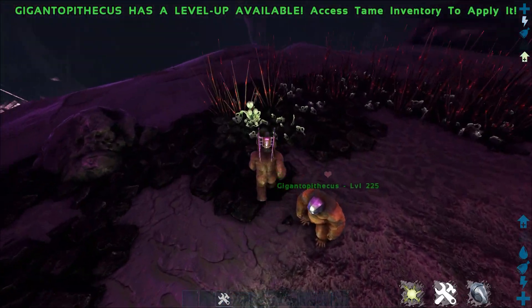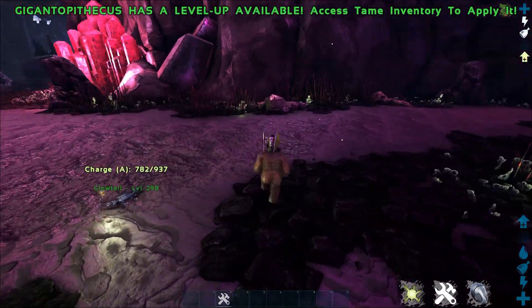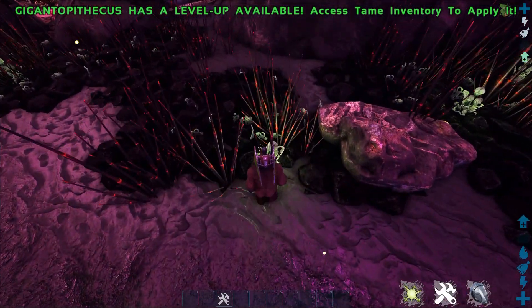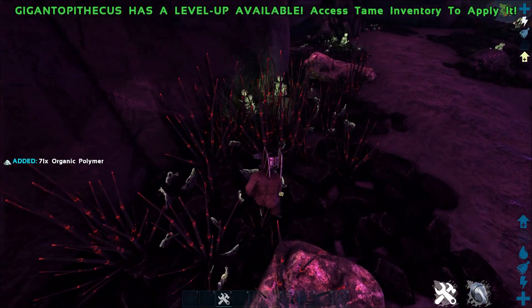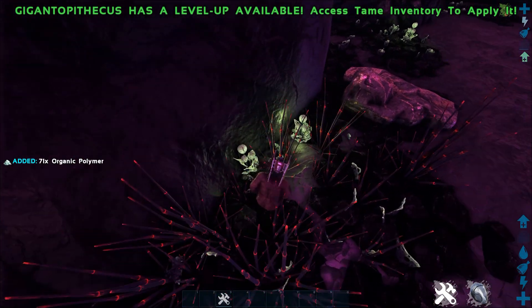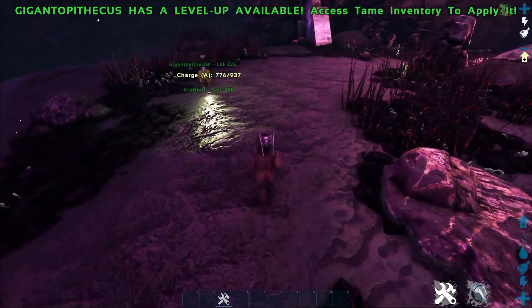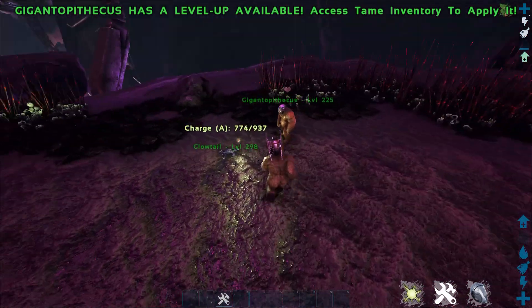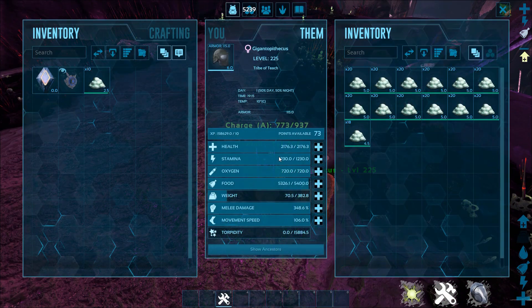You can hop on a Gigantopithecus and harvest yourself some polymer. You use his third attack — his tertiary attack — and per polymer plant, this bad boy is going to harvest you like 60, 70 polymer without leveling melee. This is an unleveled 150 perfect tame.